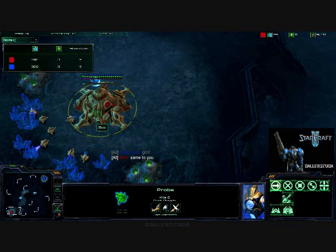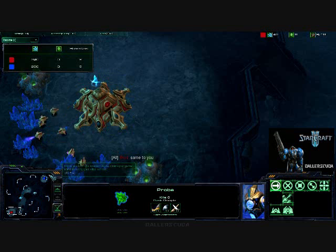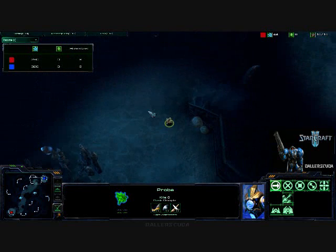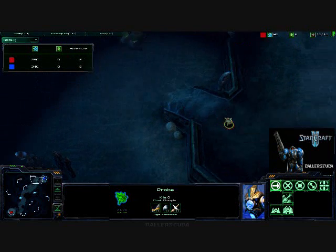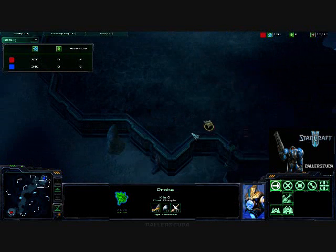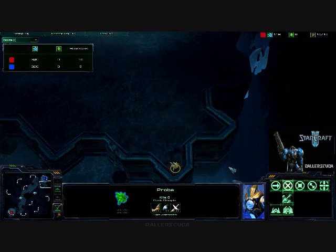Strange little play here — he is sending his probe out, one of his first probes, out immediately. I don't know what he thinks he's going to see in my base. Perhaps he's going to be sending up a proxy pylon or something similar. And it does look like he's going to be doing that because he is not going to my base, he's just going to be hiding in the corner.